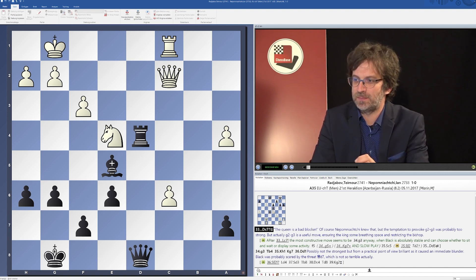Let us start with an example from the very top level — a situation where Jumabayev was playing white and Jan Nepomniachtchi was playing black, and it was black to move.